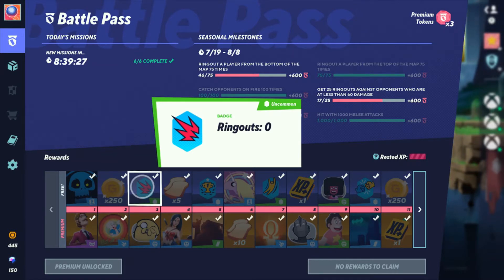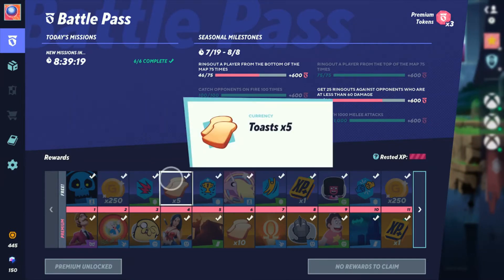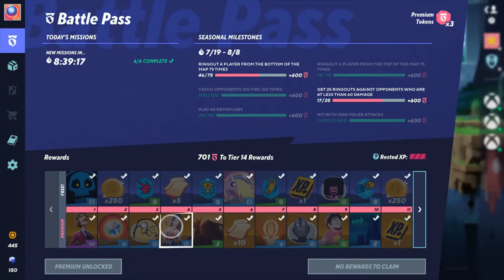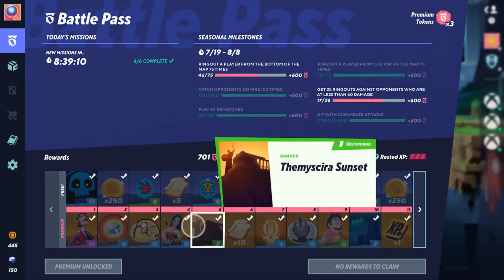Tier 3 includes a Ring Outs badge that tracks your progress of ring outs, and also Jank Wink. Tier 4 has Toast times 5 plus a Weightlifting Wonder Woman taunt. Tier 5 gives the Total Win badge and the Themyscira Sunset banner.